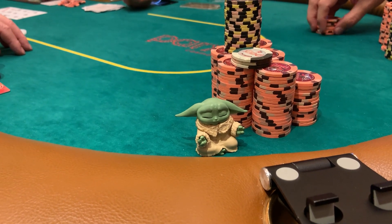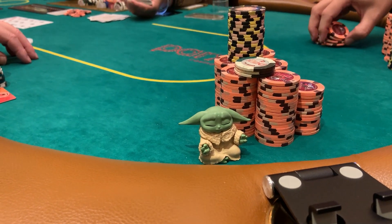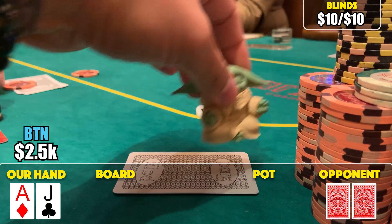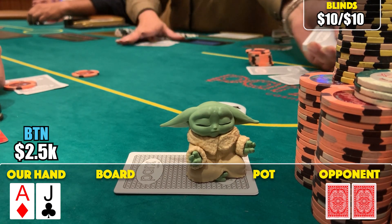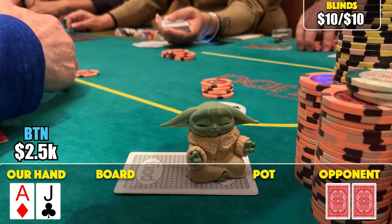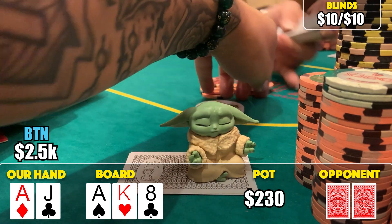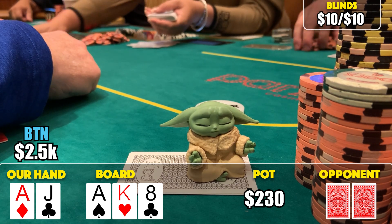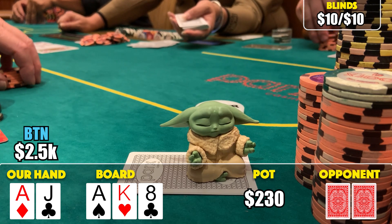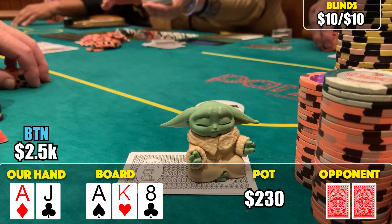We were at the must-move table and ended up getting moved over with 2,880 in our stack - new table, new players to get reads on. We look down at ace-jack offsuit on the button. There's an early position limp and the cutoff makes it 70 bucks. I call on the button - if suited I might consider re-raising, but offsuit I just call and play my button. The limper calls and we go three to the flop. The flop comes ace-king-eight rainbow. Early position checks, the pre-flop raiser thinks for a minute then bets 140. We're not going anywhere and just call.